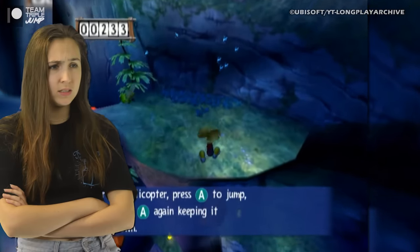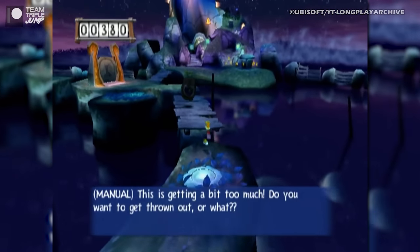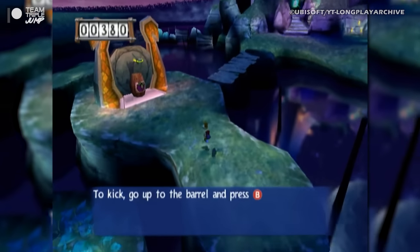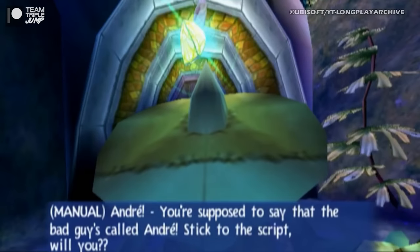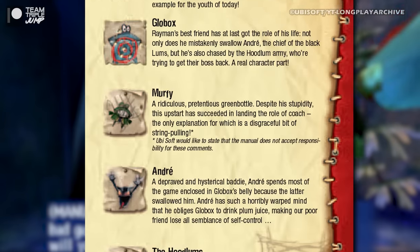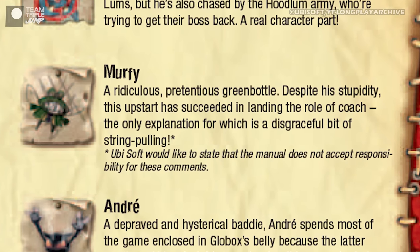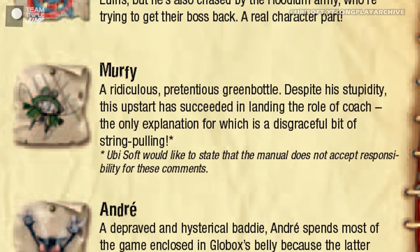Murphy even calls the manual a useless piece of junk since it only contains information the player would already know. Eventually, the apparently sentient manual has stood all it can stand and fires back at Murphy with its own barbs, proving that this is one book that definitely has a spine. This rivalry continues even when the game is turned off, as reading through the actual manual's character profiles reveals a quite unflattering biography of Murphy, written by the manual, that is so caustic there's a disclaimer from Ubisoft themselves. Ouch.